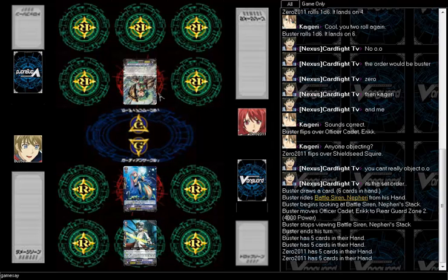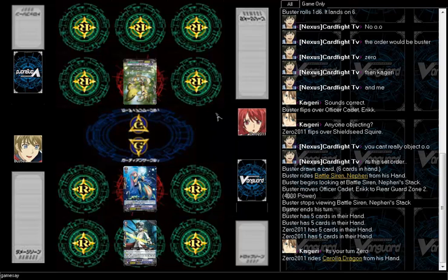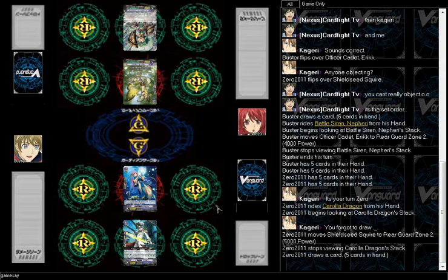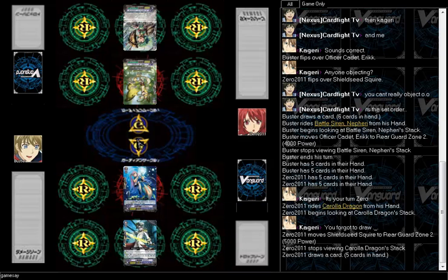Now it'll be Zero's turn. Zero goes and he rides Corolla Dragon, so he's playing Neo Nectar. I'm playing Neo Nectar too. My opponent — I want to guess — I think it's Great Nature. And that's Zero's turn, so Zero's done.